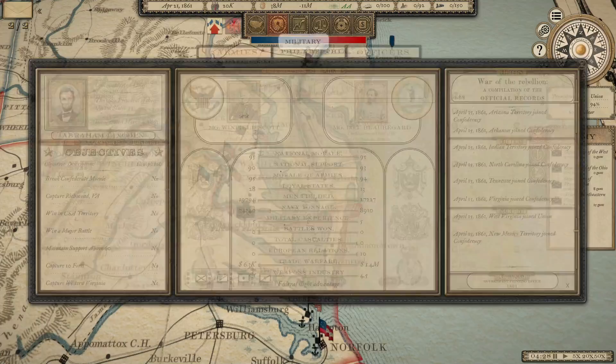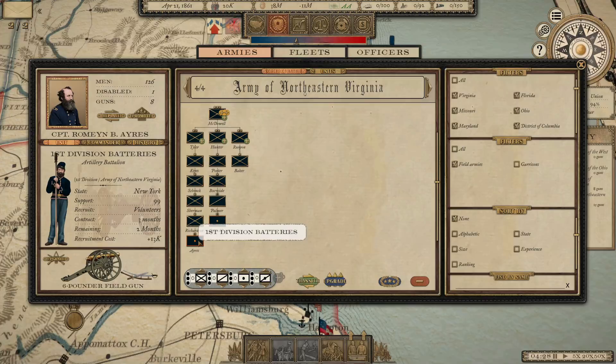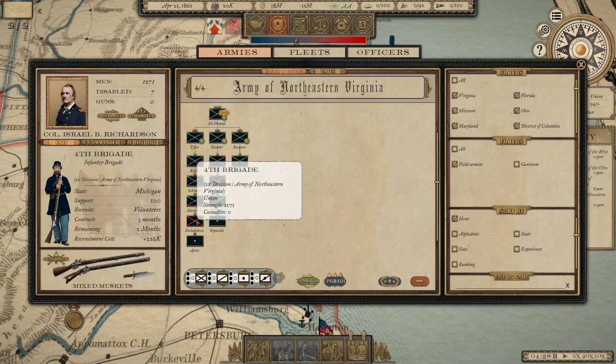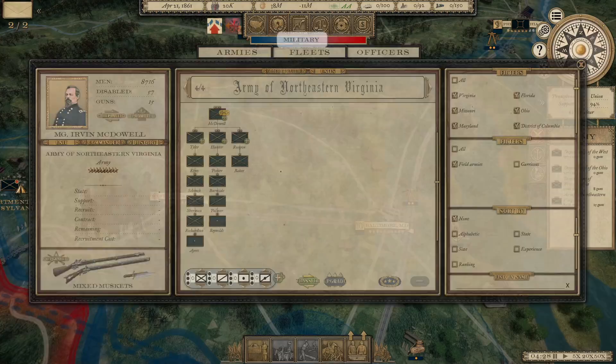The Army of Northeastern Virginia — initially what Irvin McDowell's army was called. You can see some key figures who will play a huge part later in the war: William Tecumseh Sherman, Ambrose Burnside, folks like that who eventually rise to high command. Israel Richardson was a division commander — he was killed during the Antietam campaign. Even Erasmus Keyes will play a big part in the war later on.